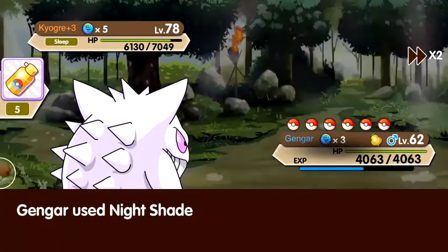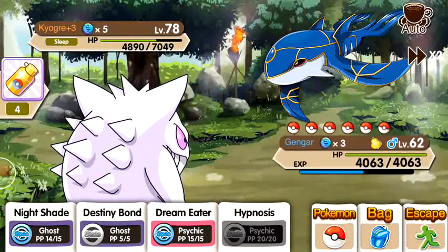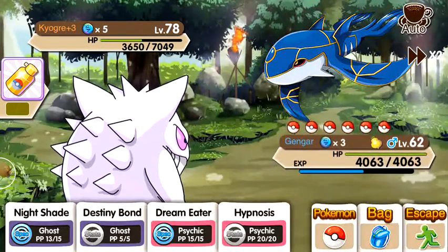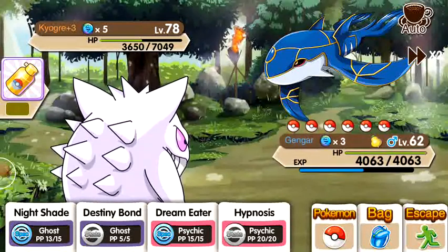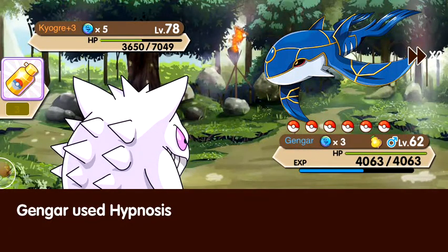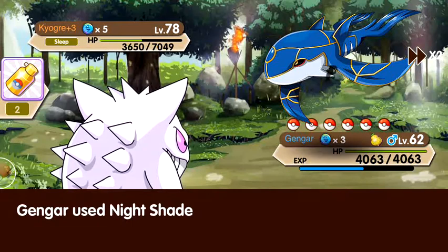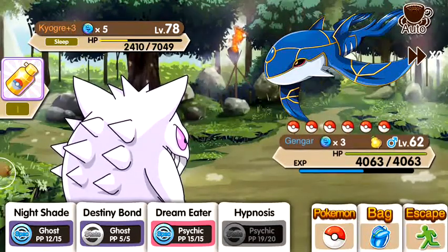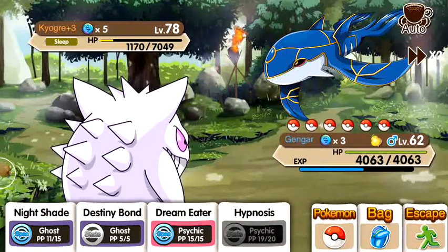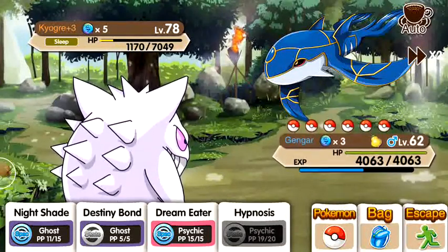Going to use Nightshade to take down his HP — that took about 1300. So maybe about 1200, so just to estimate: if I were to use Nightshade again it would go down to 2400 HP. Make sure he's asleep. Okay so it's about 1200 damage, so I'll probably only be able to use Nightshade one more time because if I use it again he would probably die.